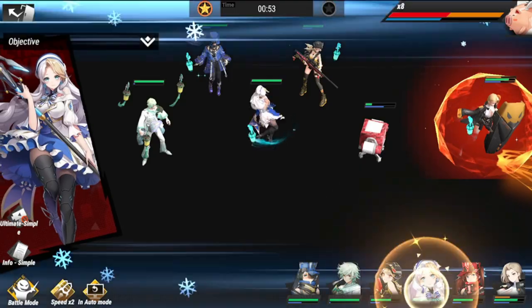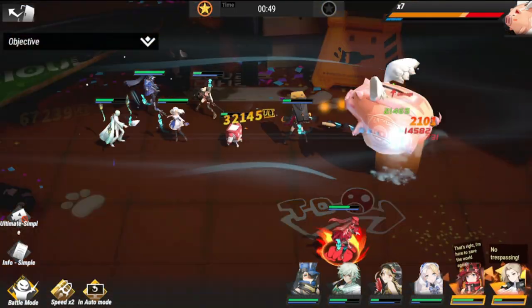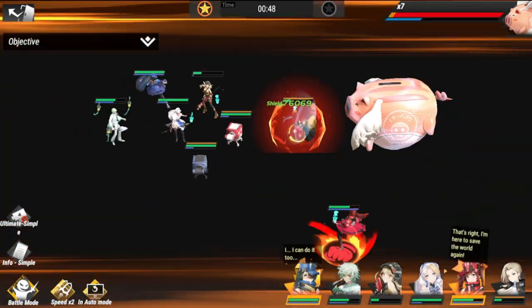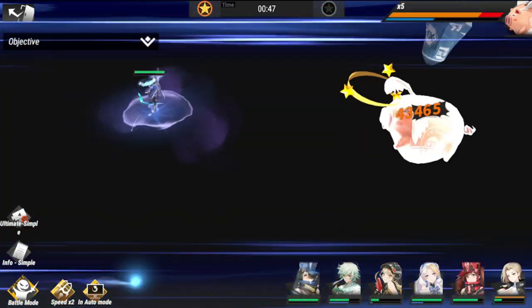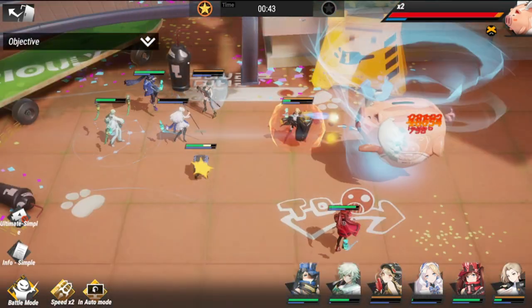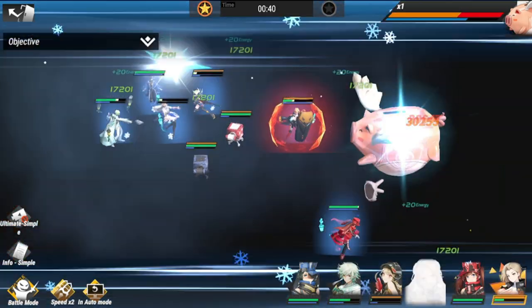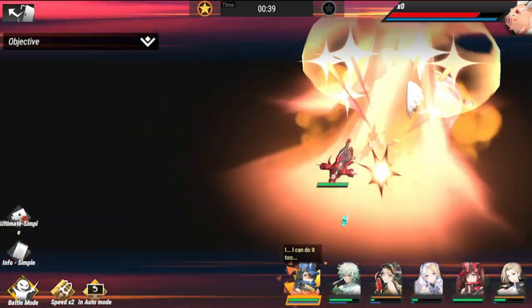This lineup has less summons but is more on the defensive side. Megan will be the one to take care of the pig. More or less the same outcome as the first lineup, but this is the defensive one. If you don't succeed with either lineup on the first try, please do them again — the RNG will be different from game to game, so hopefully you can clear them the same way I did.